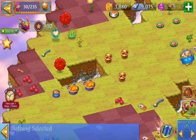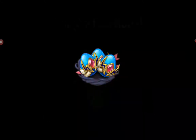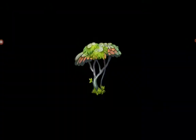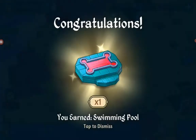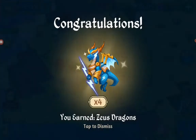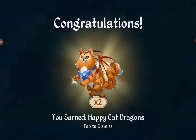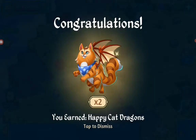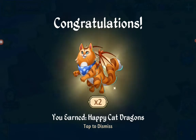So let's get those rewards. The dragon egg, the Zeus. Get some new pictures. There we have the happy cat. So let's head over to camp and take a look at them.